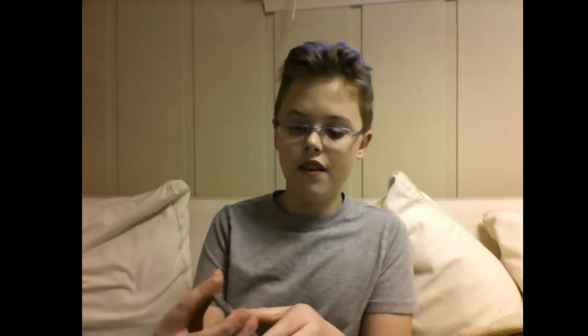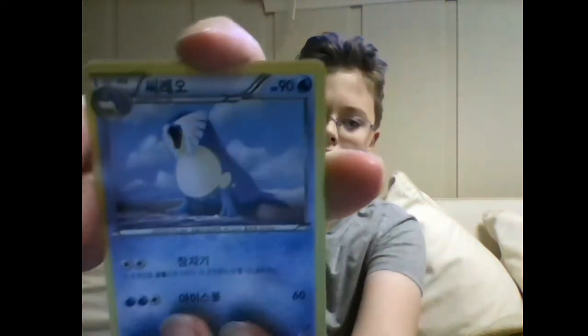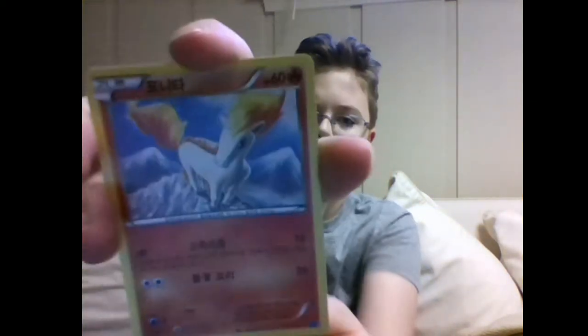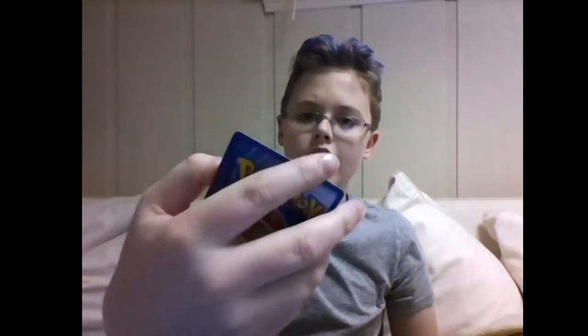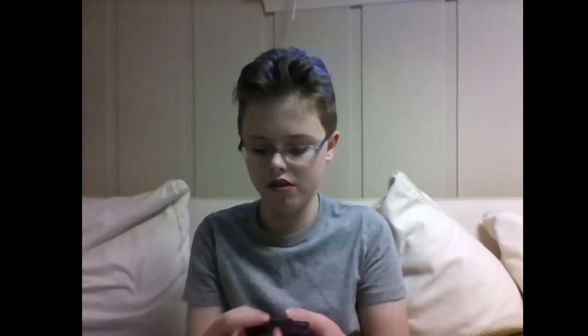Next pack — we have a Protection Cube, Geodude, Spheal, Poignita, and a regular rare Roserade. I forget the name but it's an evolution. I'll put that there.